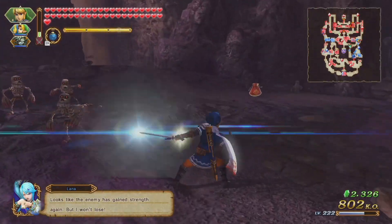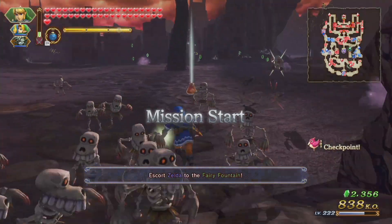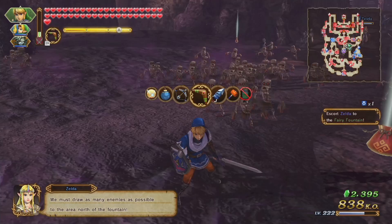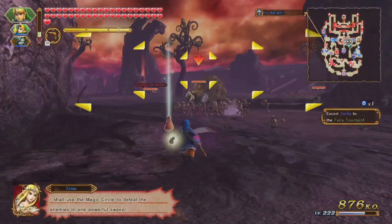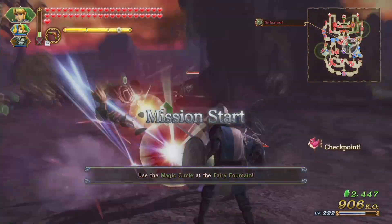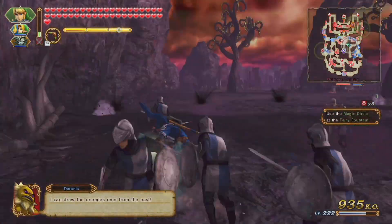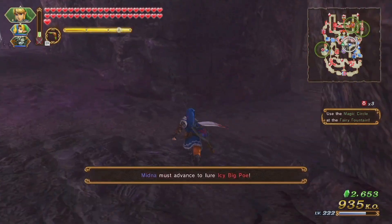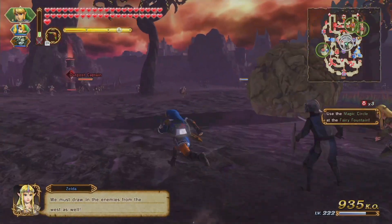Oh jeez, it's glitched again. We did a full heal — we were already low, and we healed, and supposedly it still didn't work. The only thing we really have to do in this first part is to escort Zelda, which we already do very quickly. And then, when Volga enters the magic circle, we're just going to use it right away. It tells us we're supposed to draw enemies over from the east, but we're not going to do that at all — we're just going to focus entirely on making sure Zelda gets to the end.